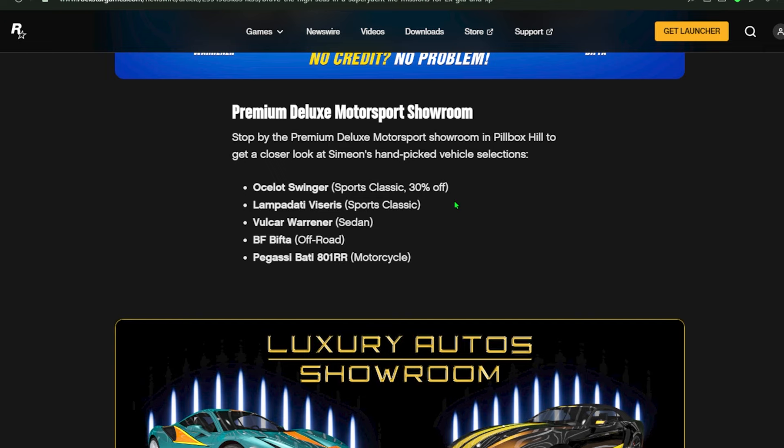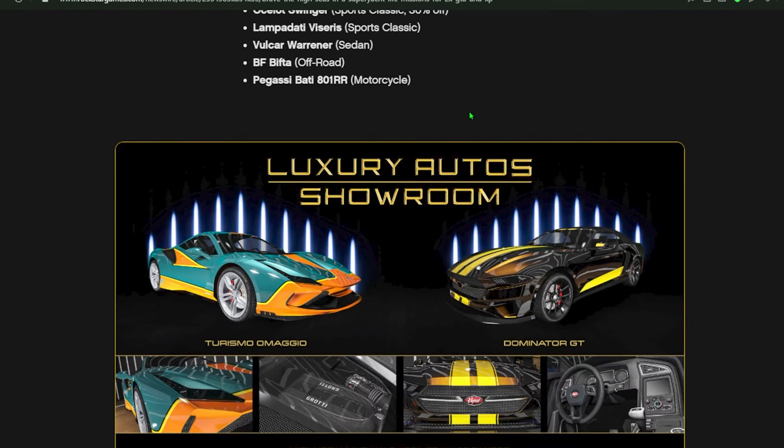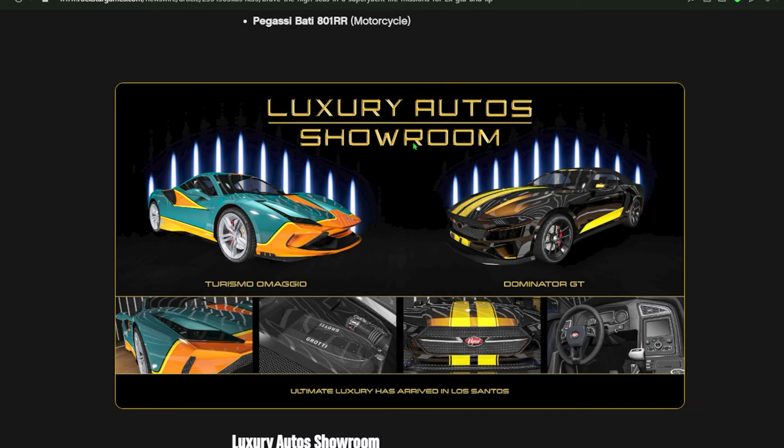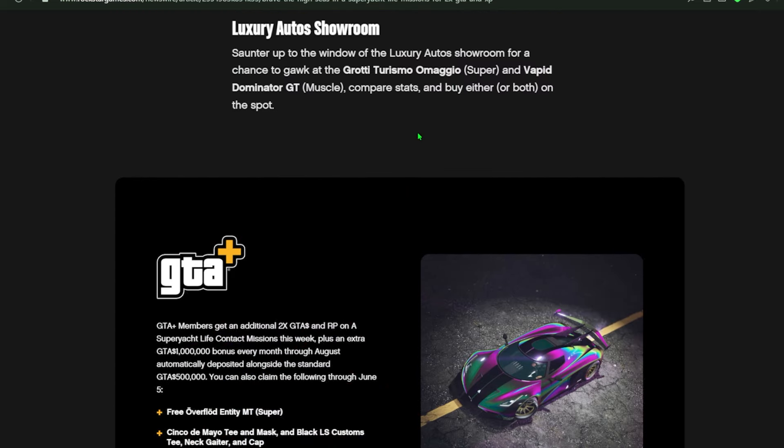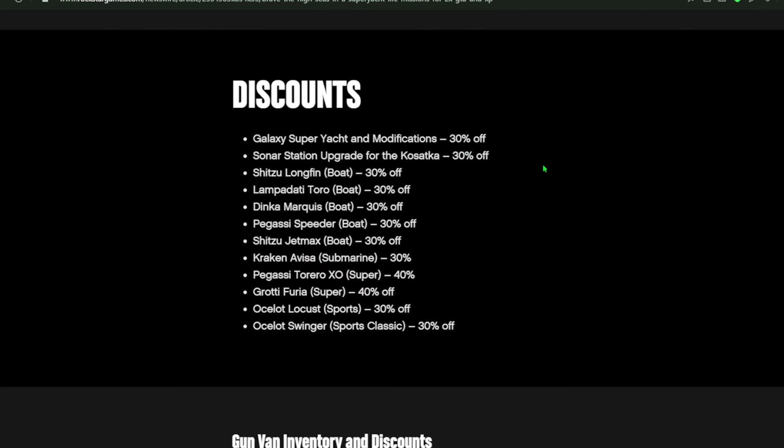You guys can check out the discounts — we've got 30% off the super yacht itself. There are also other luxury auto vehicles that just came into the game; that place is located right across the street from Dr. Dre's office. The Galaxy Super Yacht is 30% off, and the sonar upgrades for the Kosatka are also 30% off so you can find those underwater locations.